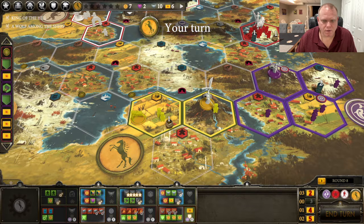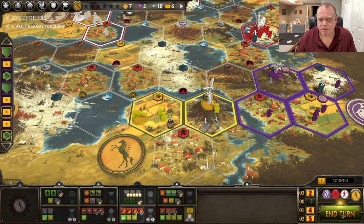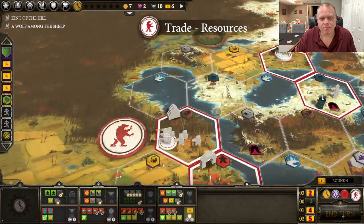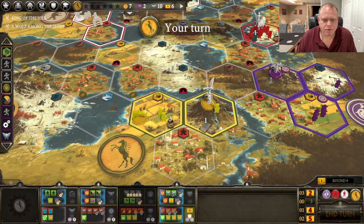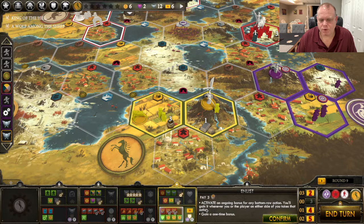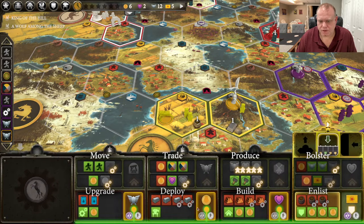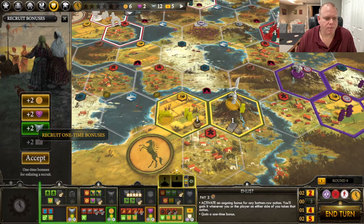We're going to produce — confirm. Now I've got three oil, so next time I can bolster. I can bolster, which should put me up to 12 power — that gets me toward the top of my defense pretty quick, which is kind of nice. On my turn we're going to bolster, pay one, confirm. When I do the bottom row action here, I want to make sure I use one of these cards to be more efficient. I'm probably going to deploy next. Look at that — we're going to max out that defense quickly.